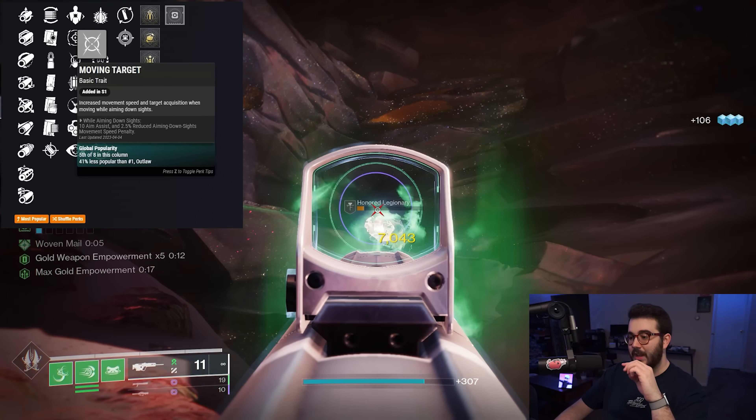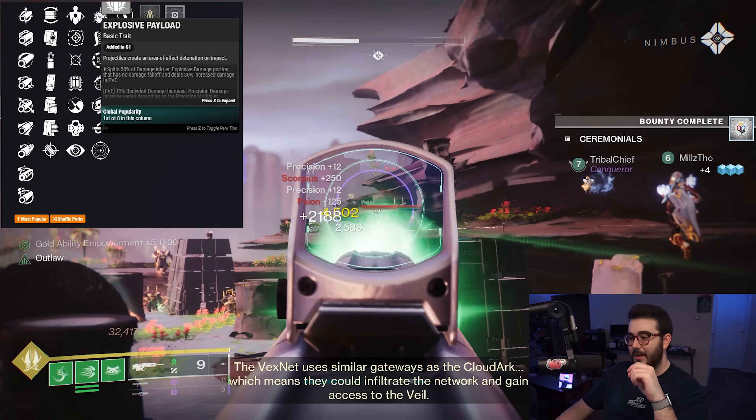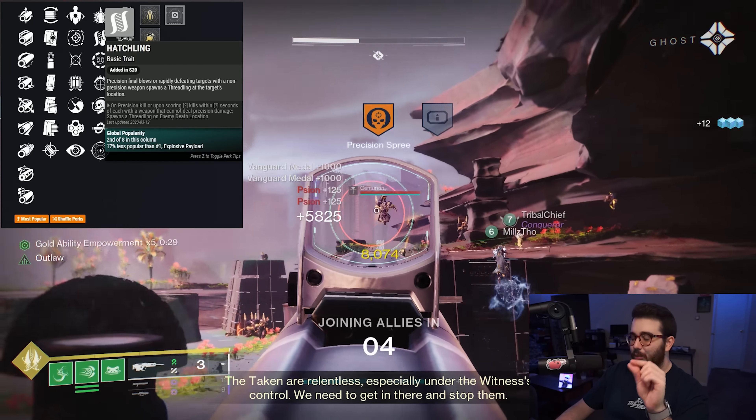It's a pretty solid PvP roll, but it gets better. Its origin trait is called Classy Contender — currently only this weapon and the Title SMG can come with it. For barrel and magazine options, it comes with all the typical ones: Arrowhead Break for controlling vertical recoil, Polygonal Rifling for stability, Small Bore for a general bump to range and stability, Hammer Forged Rifling, Full Bore, and Extended Barrel for more range. Magazine options include Accurized Rounds for increased range, Steady Rounds for stability, Flared Magwell, and Tac Mag for bumps to stability and reload.